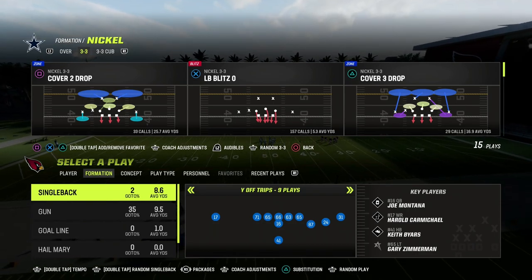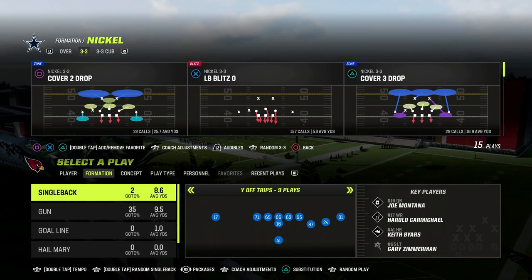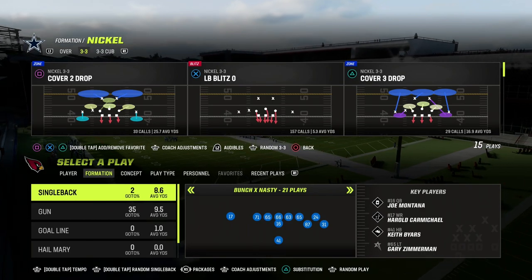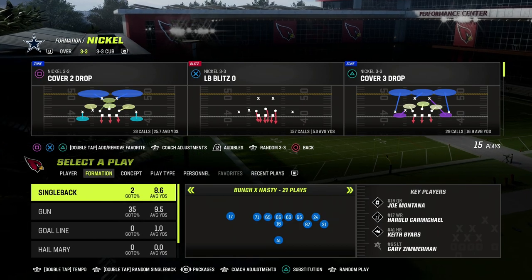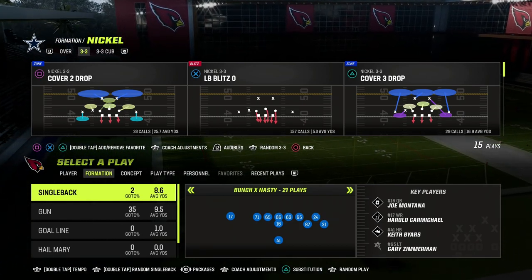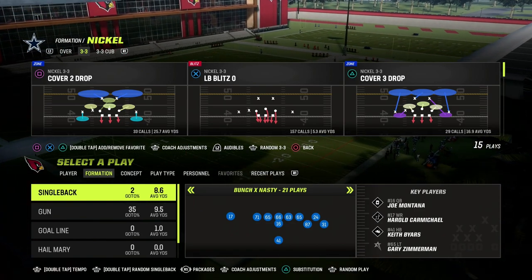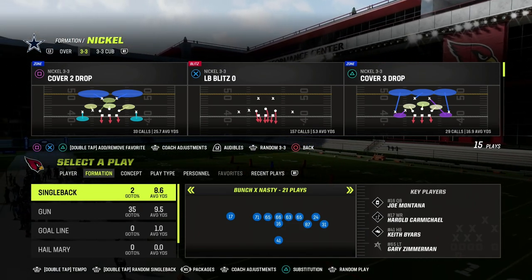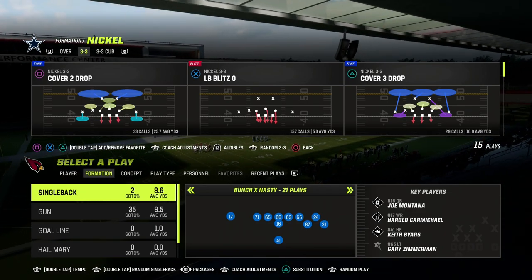We're giving you guys a free Bunch X Nasty scheme here on the channel. This is something I just wanted to do for fun. I was going to make an e-book on this in the Patreon, but we're going to give this away completely free. A lot of people are interested in this formation. I personally have never really touched it, so we're going to teach you how to build a scheme completely from scratch. If you want more in-depth, full scheme stuff, join the Patreon — it's only $10. You get access to everything: all the offensive e-books, defensive e-books, all the updates, everything.